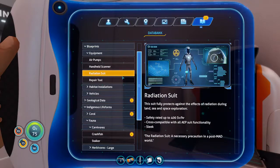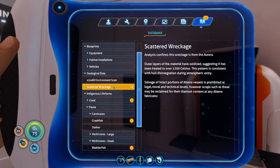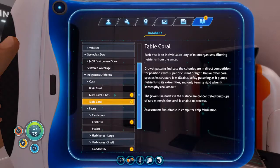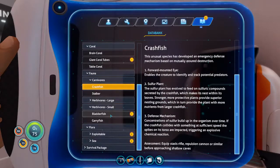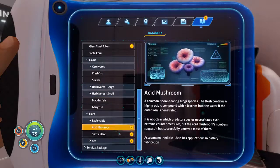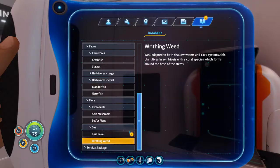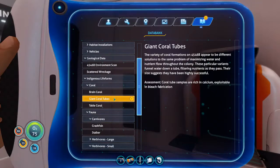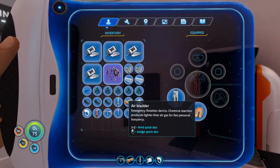I should really do my best to get the radiation suit. If you want to explore near the ship yes, but for now I would focus on getting a sea glide and a propulsion cannon — a sea moth too — because that's really nice; it'll save you a lot of trouble getting to the ship. The point of the ship is to repair it to save the ecosystem — that's like the end game, getting off the planet.